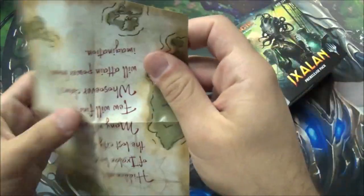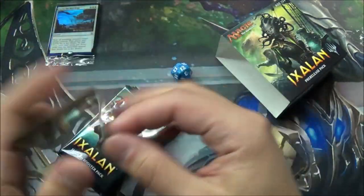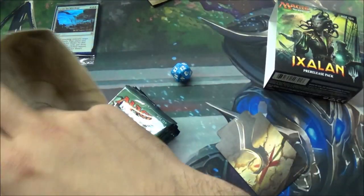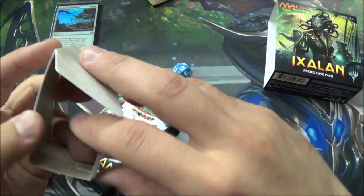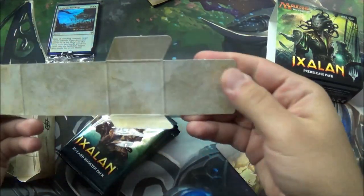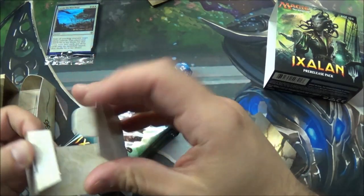Here is the little paper insert, which I know you all care about. This always has, like, an Easter egg in it. Let's see what's in here, because these usually possess Easter eggs of some sort. I guess not this time. I got the Wreckage Land. Holy shit, that's cool as hell.